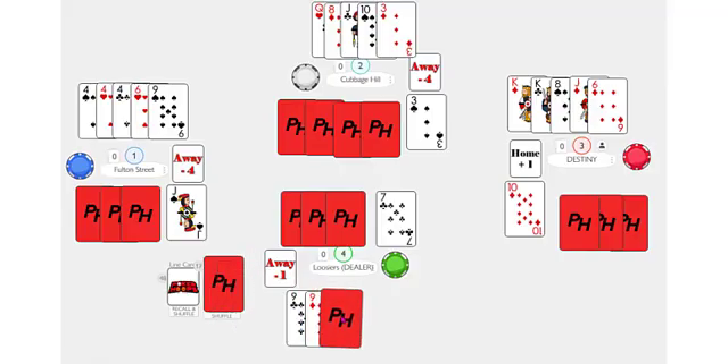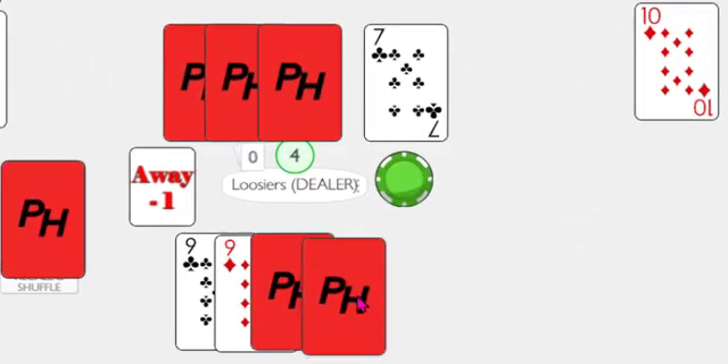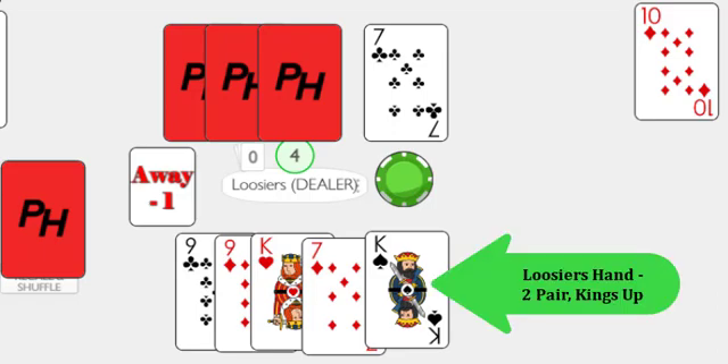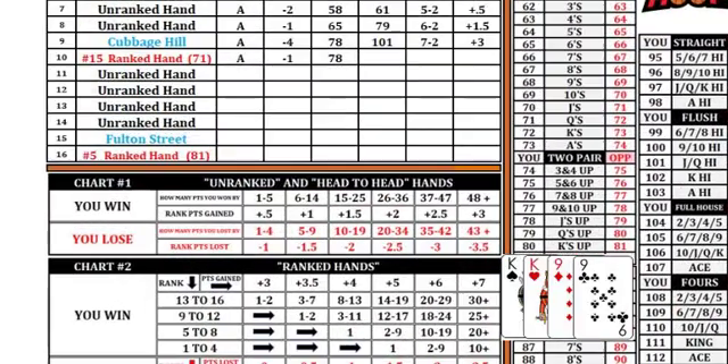The dealer then completes the coach's five-card hand by dealing the correct number of cards face down. Two pair, kings up, is revealed — kings up because the higher pair in the hand is the up card. The coach will look at the poker hands chart under the U column to determine their score for two pair kings up.